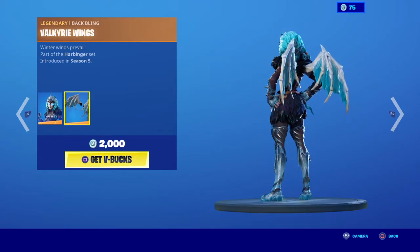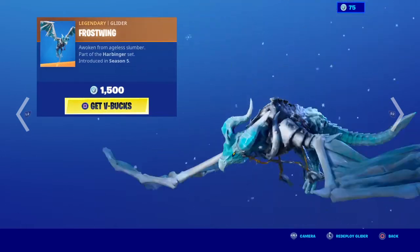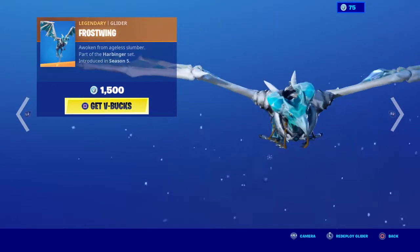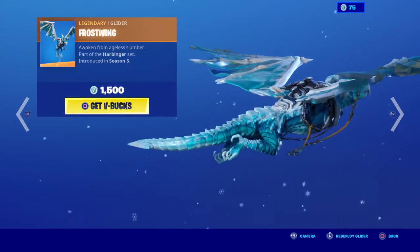And Valkyrie — it comes with Valkyrie. The glider is Frostwing. I have the fire version of it, and I think this glider is too big.